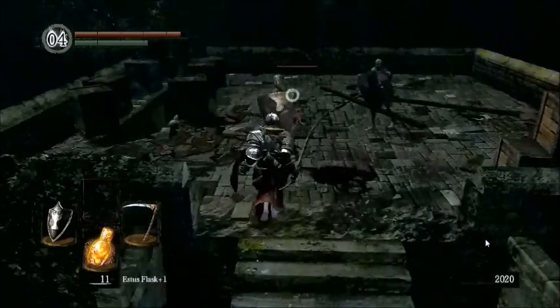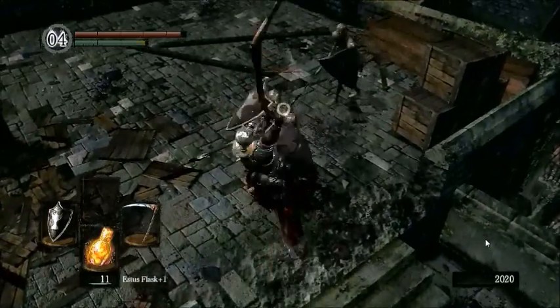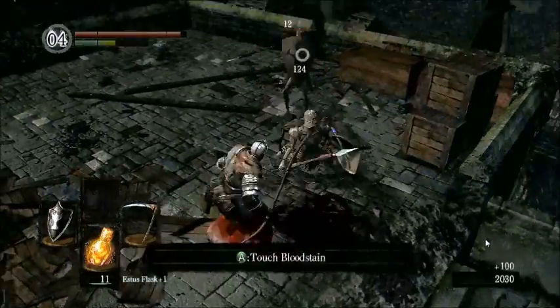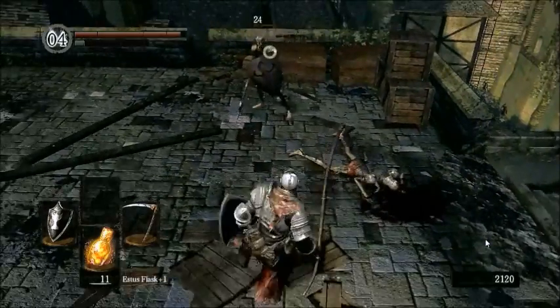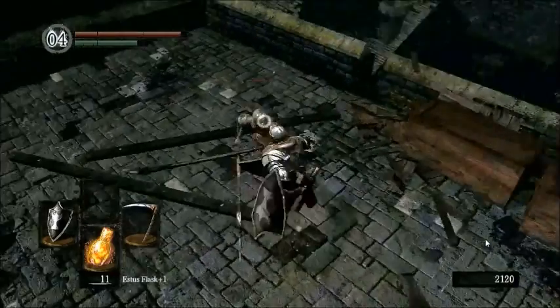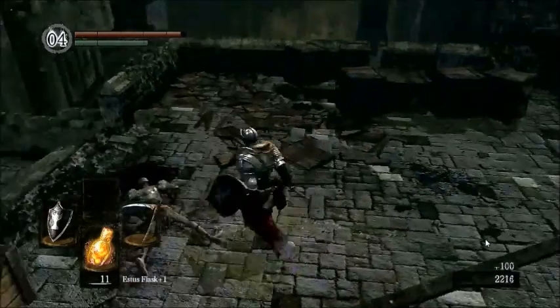So these guys are actually kind of hard to kill. It's hard to get them behind shields. You can wait for them to attack you and rebound off your shield, or what you can do is run up there and kick them, which lowers their shield automatically and you can just hit them from there.